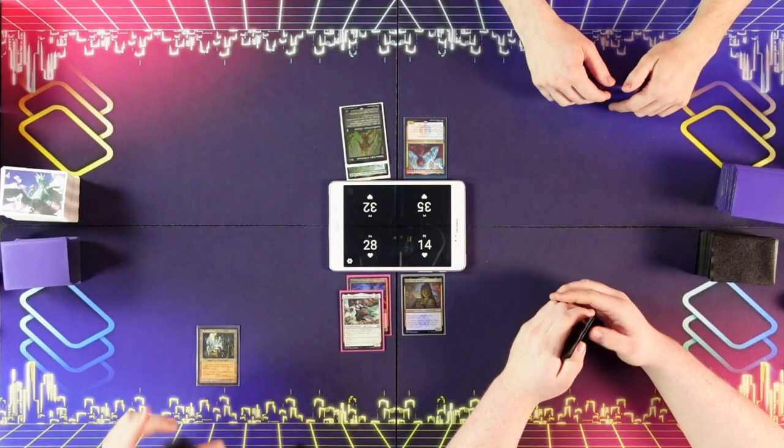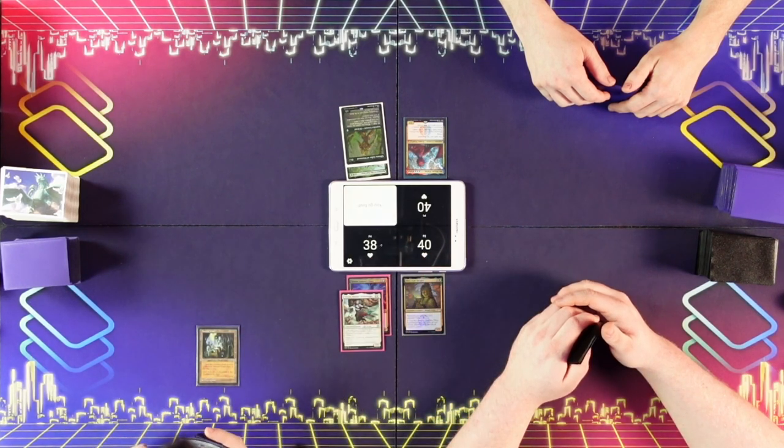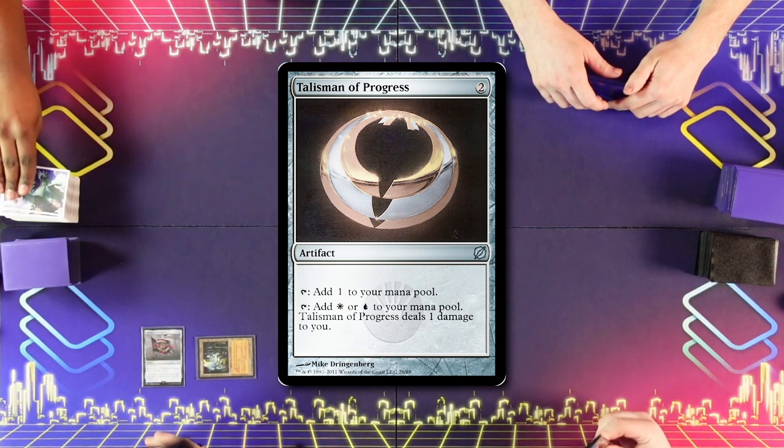I'm going to play Ancient Tomb. Oh, we got to reset this — this is from the last game of magic we played. I'm going to go to 38 and play Talisman of Progress. He said go first. Oh, that's a shame. Pass.